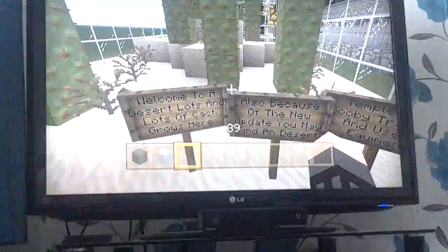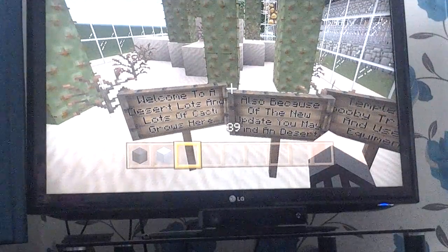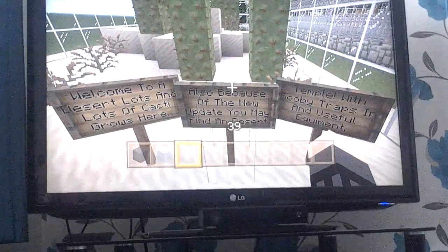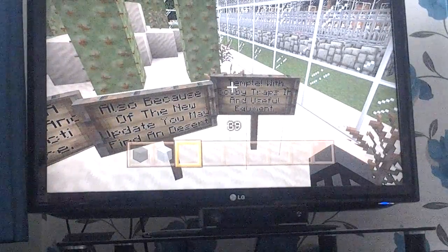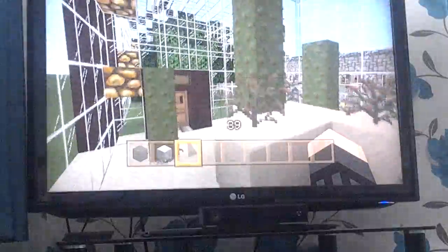This is to the sandy desert. So it says: Welcome to a desert. Lots and lots of cacti grow here. Also, because there's a new update, you may have found the desert temple with booby traps and useful equipment. And so this is the desert bit.